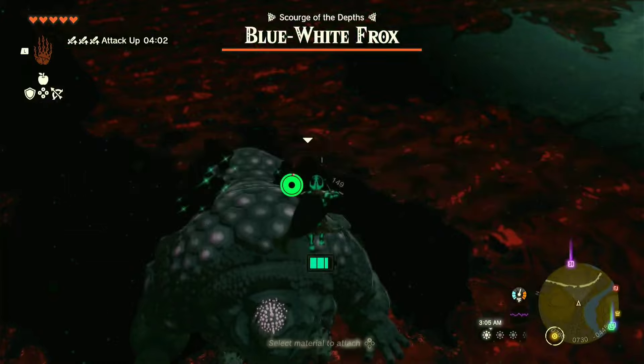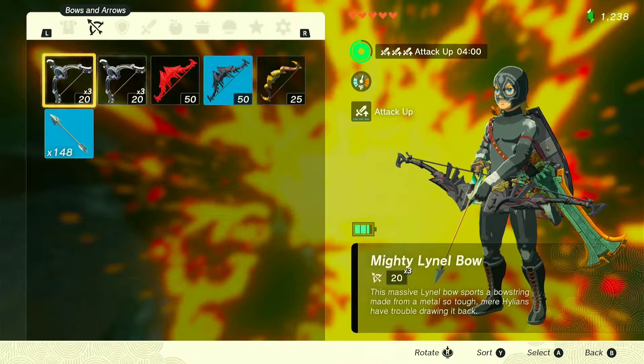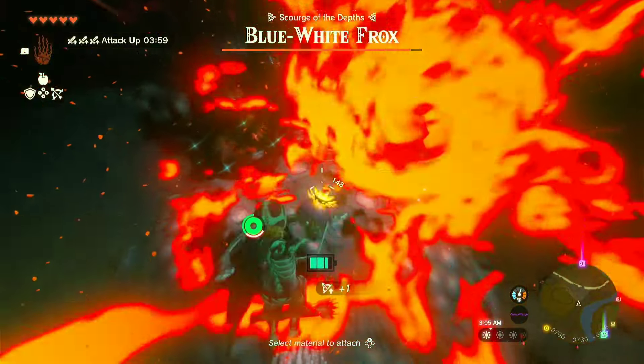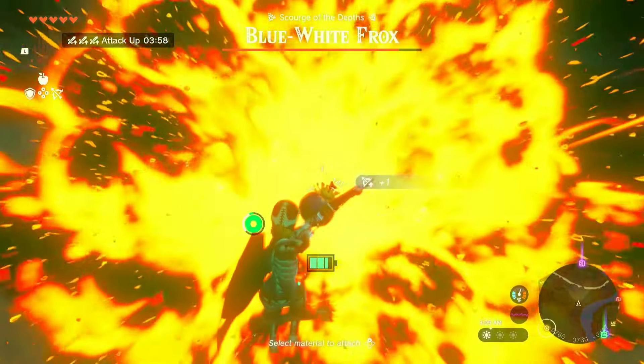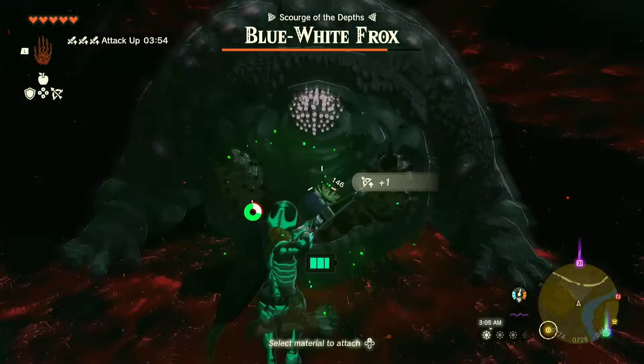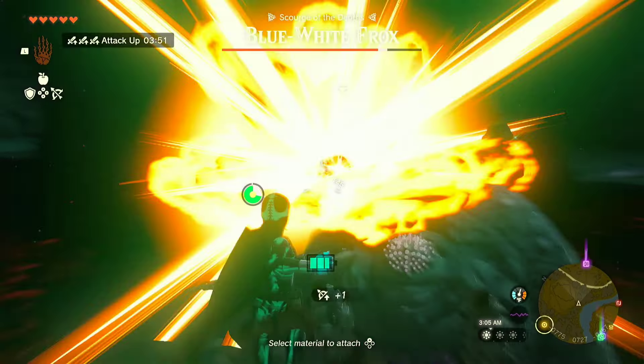You'll see in a bit the reason I'm using a shield with a rocket — it's a good idea to use that to get on his back, because I'm having a hard time during this fight getting up there. I know you're able to climb up him, but he's for some reason very slippery and I can't do that.